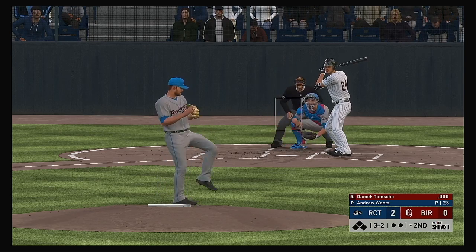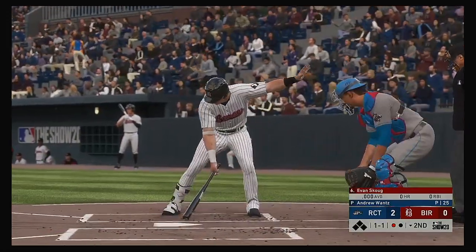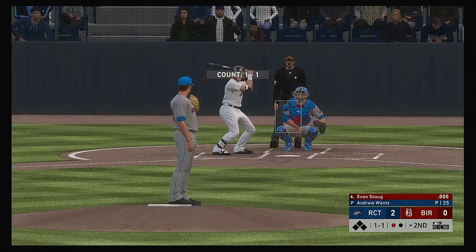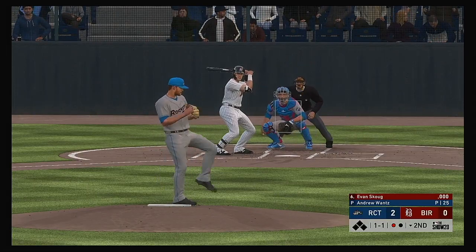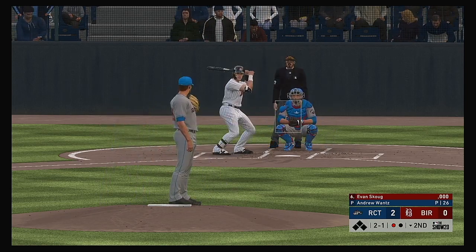The next three-two. And a check swing here, but the back clearly breaks the plane as he sat down for the first out. Into the box now, Evan Scob — he'll get to take his first cuts here. This one runs a little too far in — ball two.